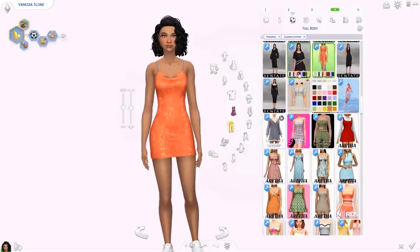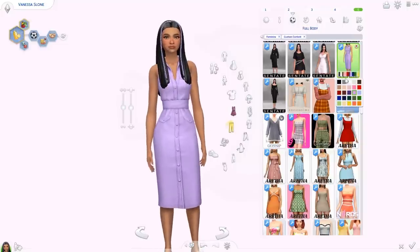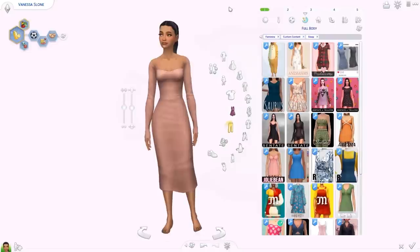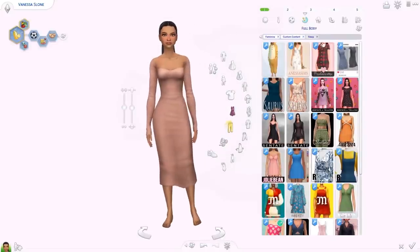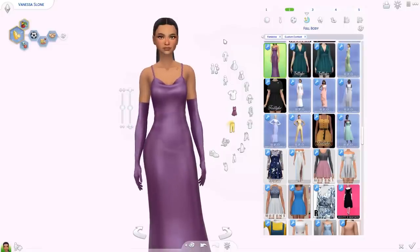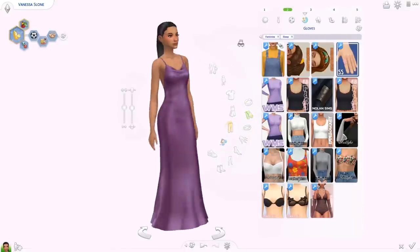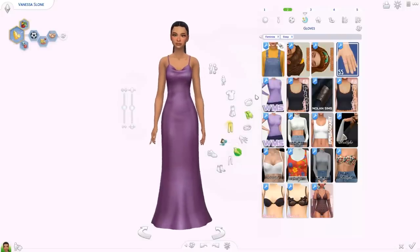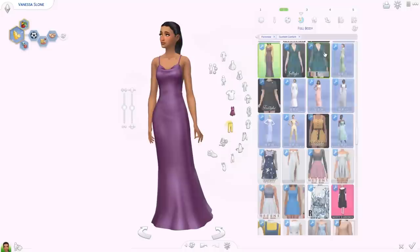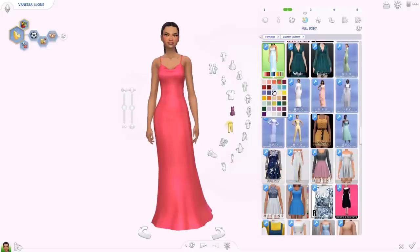Then we have the Beatrice dress, also from Scentеight — I like this one a lot with the same big color palette. Then we have the Shannon dress — look how flattering this is, the texture is everything, same color palette. Then we have the Let It Be Me dress — you can add gloves separately in the gloves category. Without them it's already stunning and would be great for prom or even as a wedding dress. It comes in white as well. With the gloves it's a little bit shiny and absolutely beautiful.